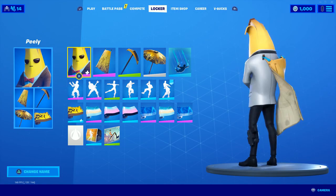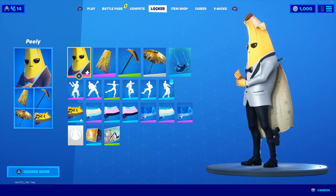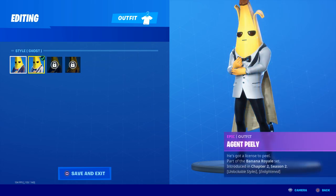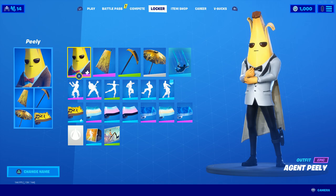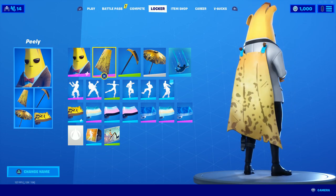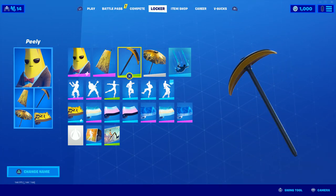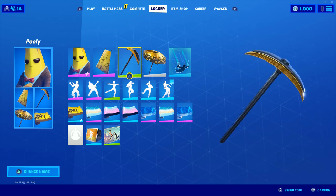Next up, we've got my man Peely coming in. I specifically chose the new season version of him that has him in a tux — I reckon it looks really sick. You could use any variant of him here though; realistically you could get the gold variant, the shadow variant, the default variant, or even regular Peely, but I went with this specific variant. I just thought that this version of Agent Peely looked the best. I put on the Nana Cape — I figured that made a lot of sense, obviously just having this all be banana themed as much as I possibly could.